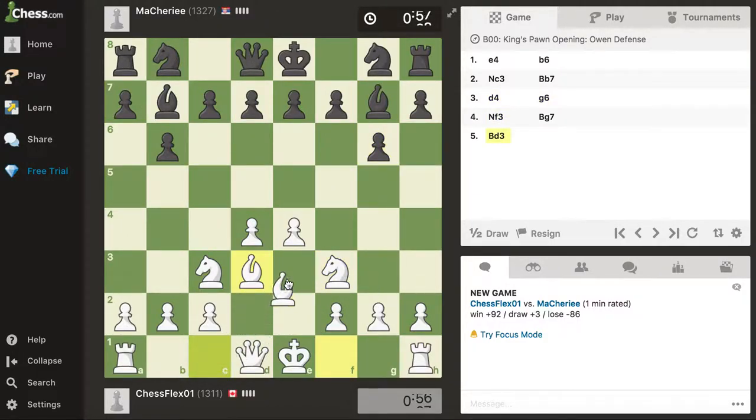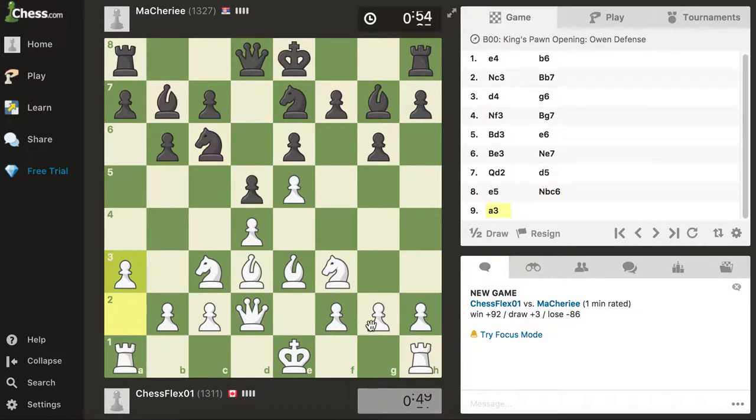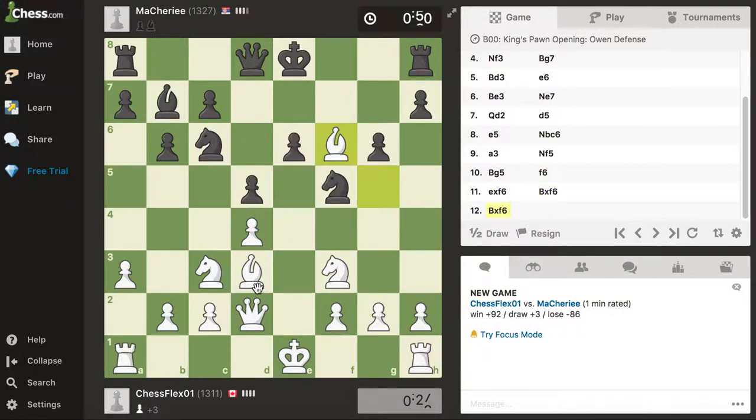Let's get our pieces out as fast as we can. I always like this setup right here. He's probably going to castle - he didn't. I'll move this up because I don't want to trade. I could move my piece here, I don't want to do that yet. He might want to trade these guys off. I don't really want to trade - let's see what happens. I'm losing on time. Let's take here - if he takes I'll take and go here.